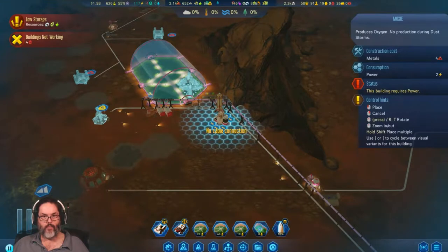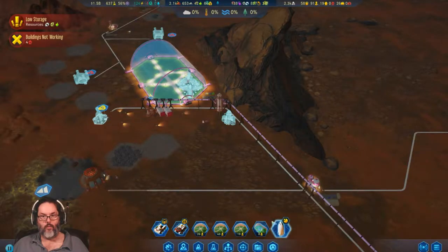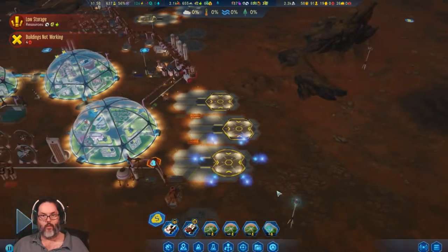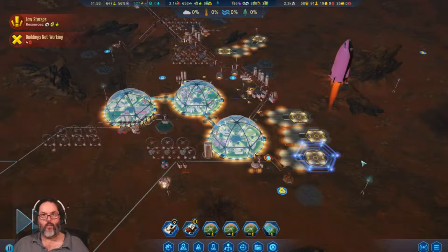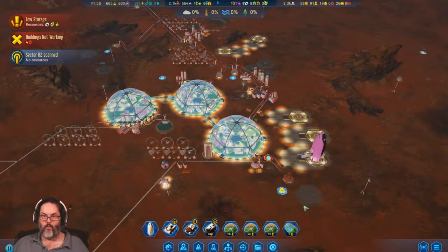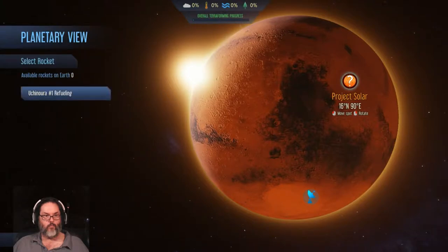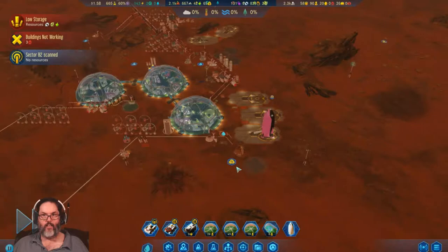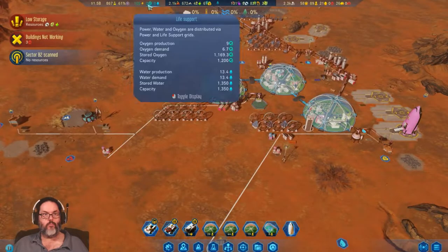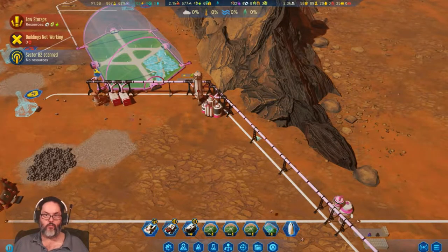Let's plop a MOXIE over here. You're ready to land — let's bring you back. Check out planetary anomalies again, boom — send you out again. That MOXIE's already up and running. Let's go ahead and upgrade all those — that can't hurt.